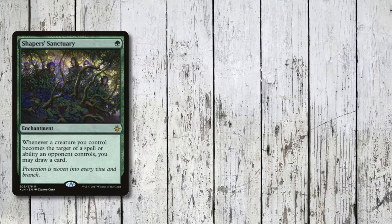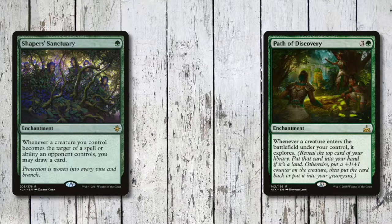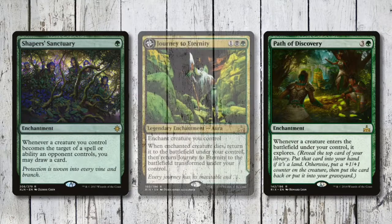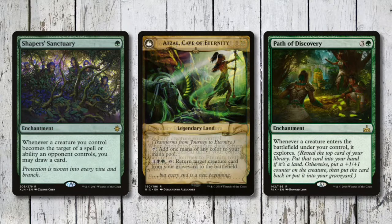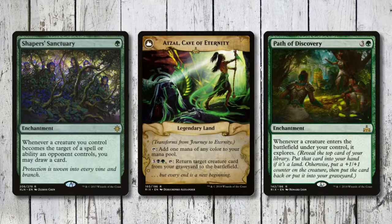Now onto the enchantments: Shapers' Sanctuary is another nifty card draw tool, and Path of Discovery either ramps us or helps cancel out the minus 1/minus 1 counters on our creatures. Journey to Eternity is quite easy to get flipped over, and when it does, it provides some amazing graveyard recursion, which we could need.